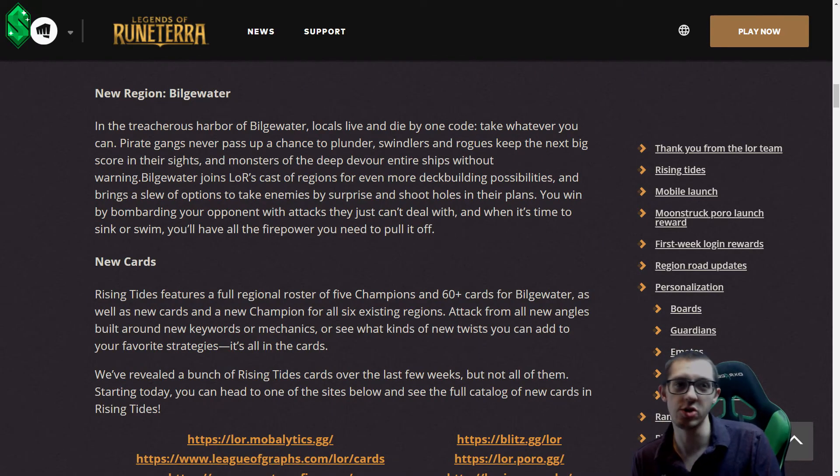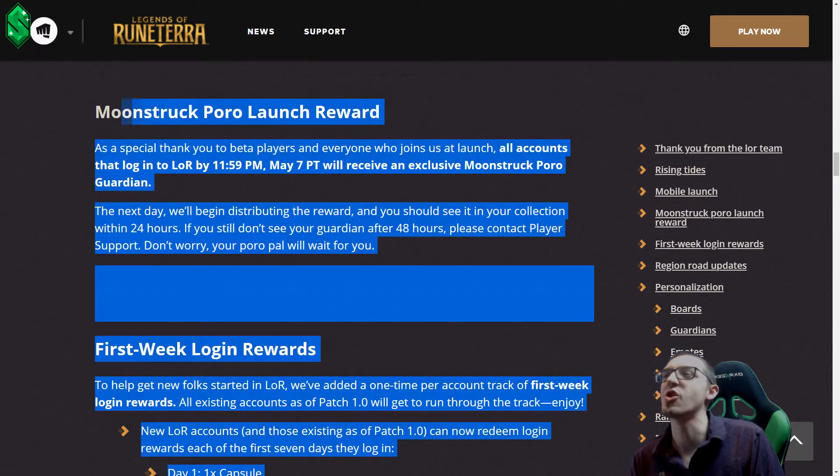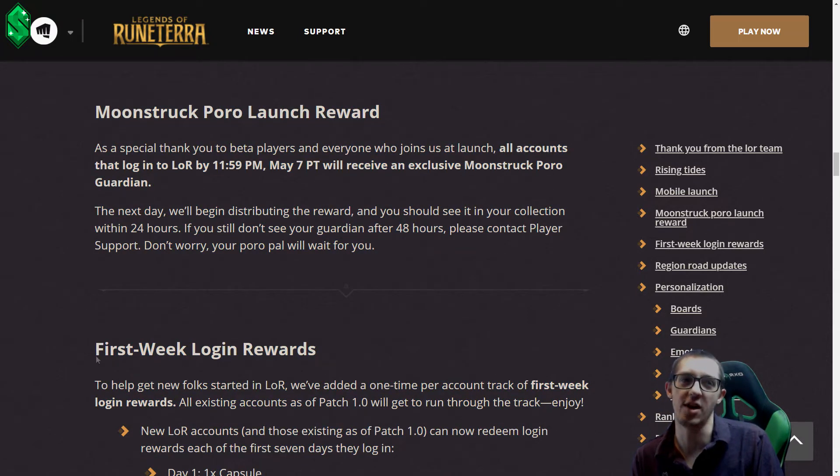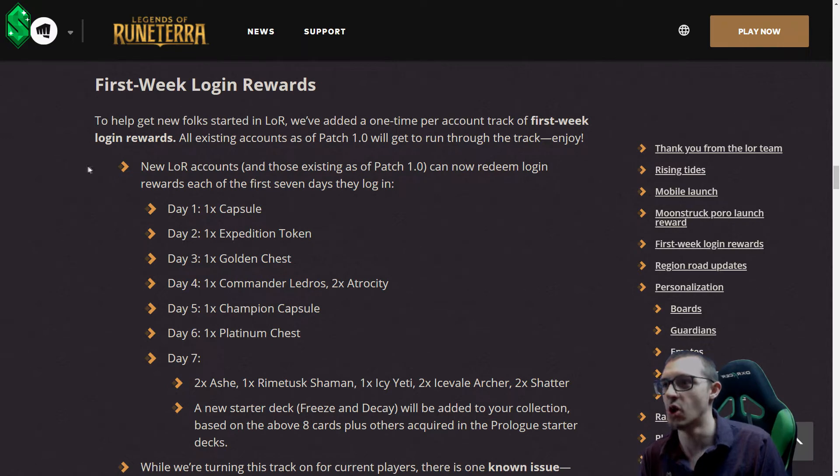Bilge Water is the new color. All the decks that I played including Bilge Water cards have been very fun, so I love all the themes and archetypes they added. Everyone gets a Moonstruck Poro — if you see people with the little pet on the left that's blue, it's the blue version of the Poro. Everybody who logged in up until last week got that. There are also login rewards — when you make an account, your first seven days you get a chance for rewards just to get you in the habit.